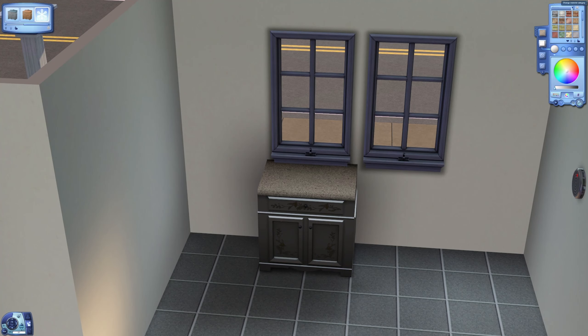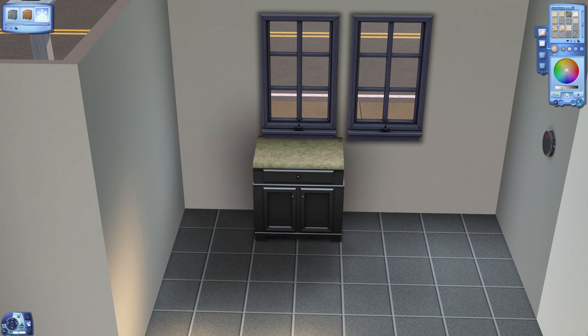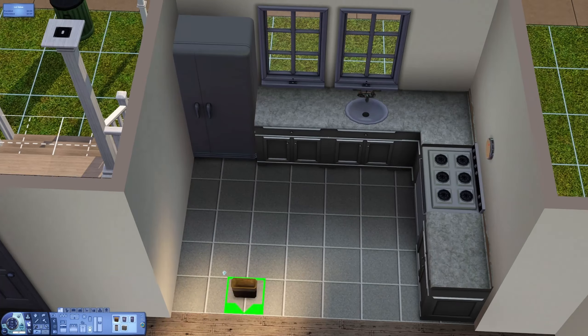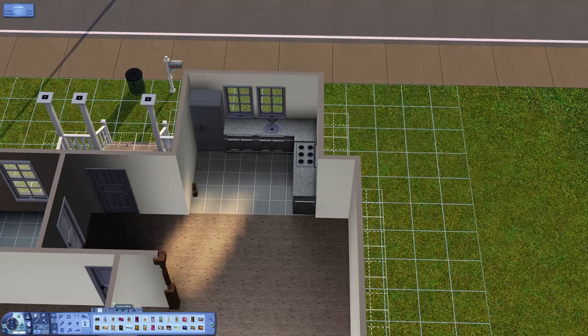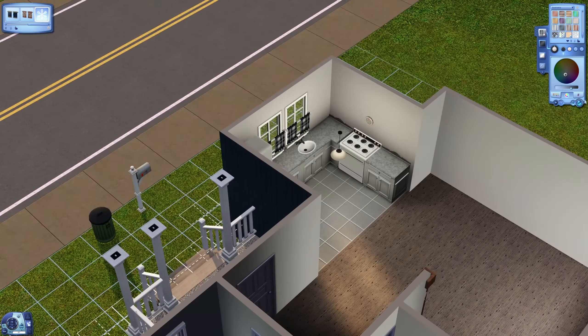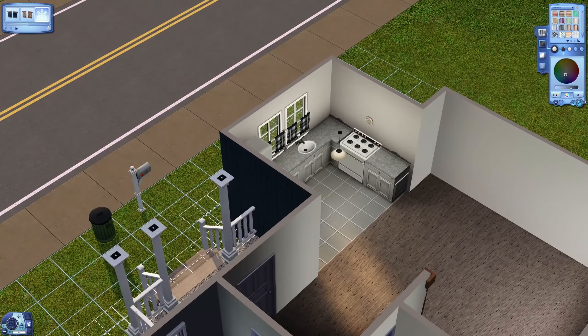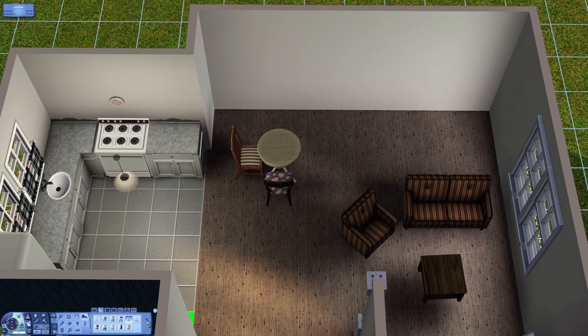I do use the deco — I think it's called Vanilla something — the stencil remover. I found out from PlumDot — shout out to her — that if you download it into your game the stencils do stay removed, which is fantastic. So these horrible countertops, I have removed the stencil from them and I think it looks quite nice actually.